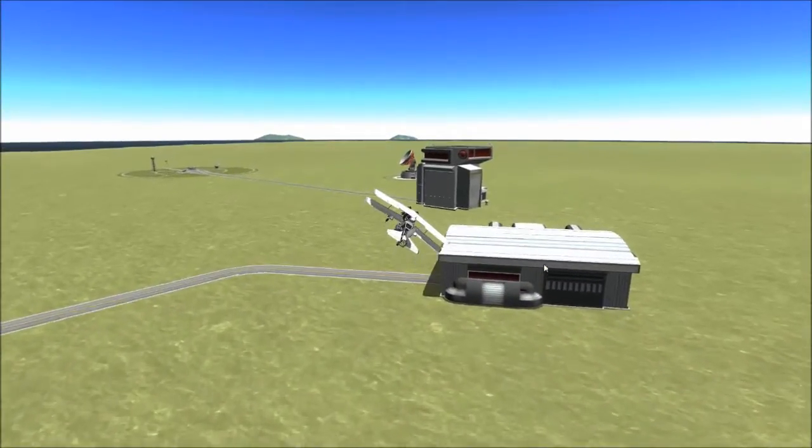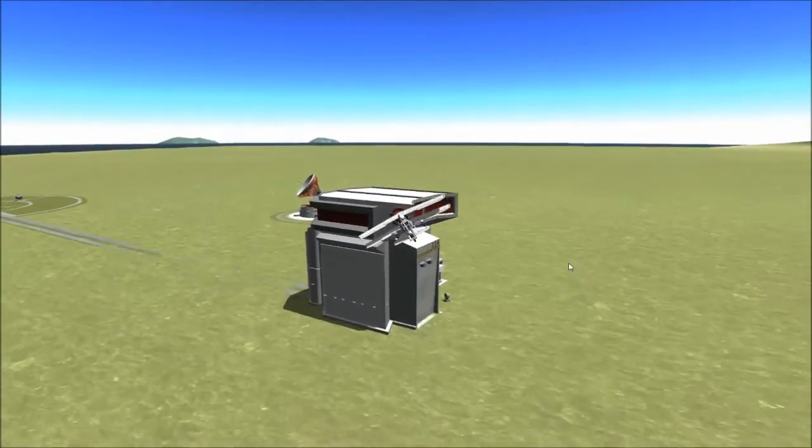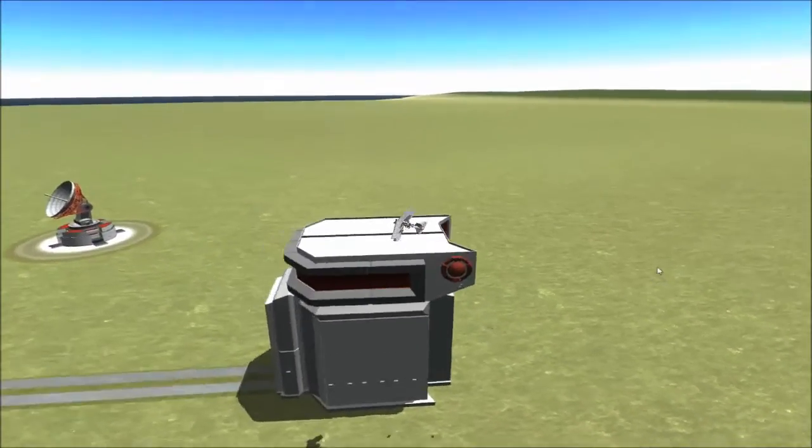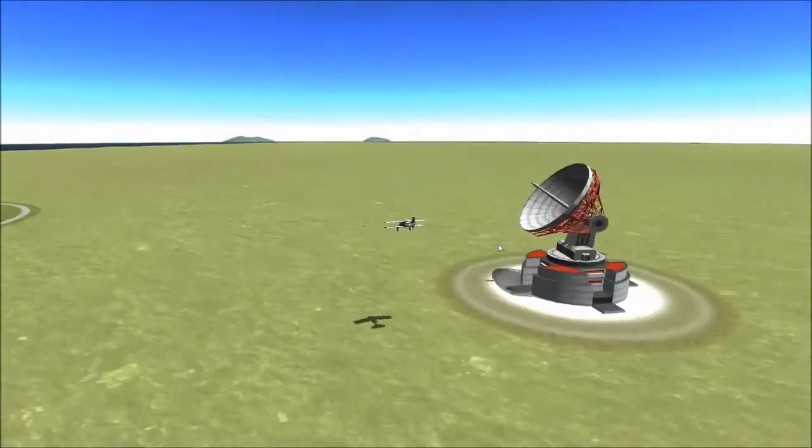Bomb the control tower. There you go. You can't destroy it. Oh, flickering runway there.